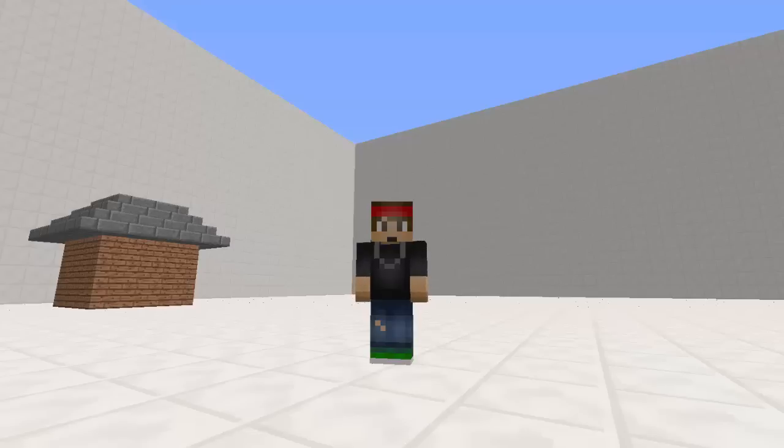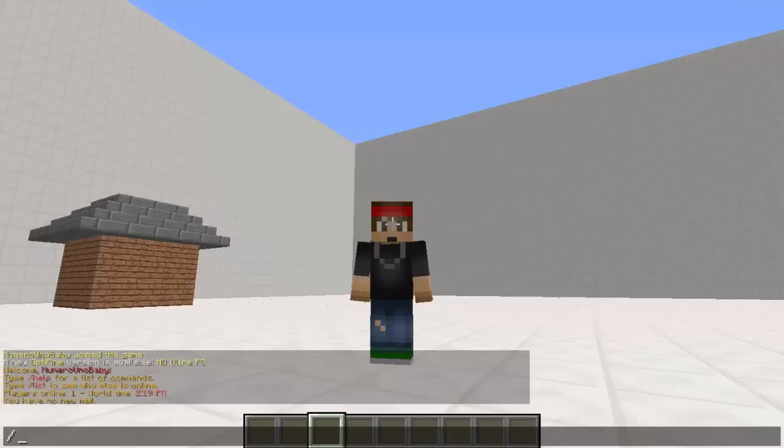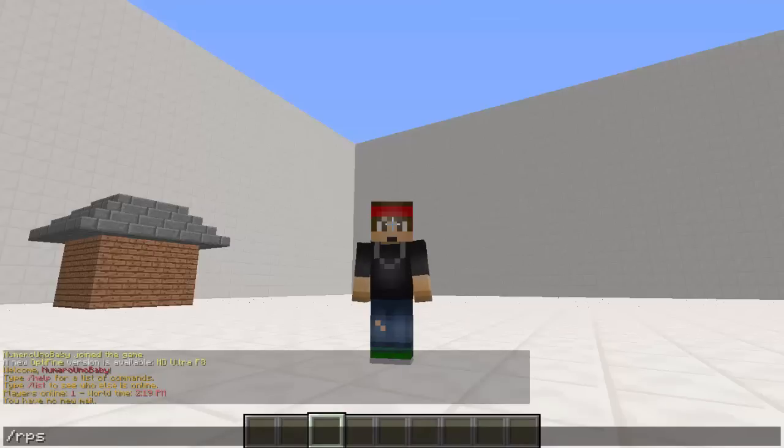Make sure you download this plugin, drop it in your plugins folder, and then restart your server. It actually works with a computer and not another player. Once you have your server restarted and the plugin installed, just type /rps — which obviously stands for Rock Paper Scissors — and hit enter.